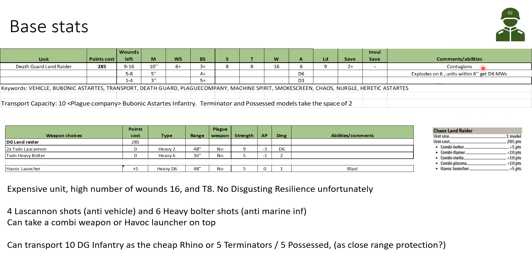It has an explode on a 6 before units disembark — units within 6 inches of the Land Raider get D6 mortal wounds. So it can deal some mortal wounds and maybe we can use a forced explosion if needed. It has contagions but doesn't have Disgusting Resilience, which is a pity. Looking at keywords: it's a vehicle, Bubonic Astartes, a transport, and has the Death Guard and Plague Company keywords. It has the Machine Spirit keyword — there is a stratagem specifically for that — and the Smoke Screen keyword.